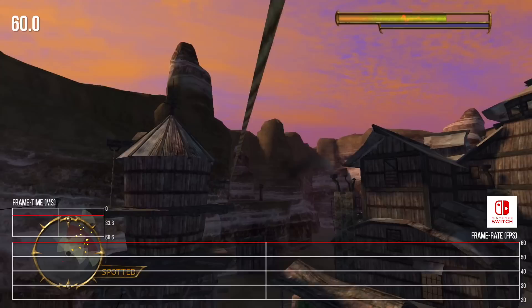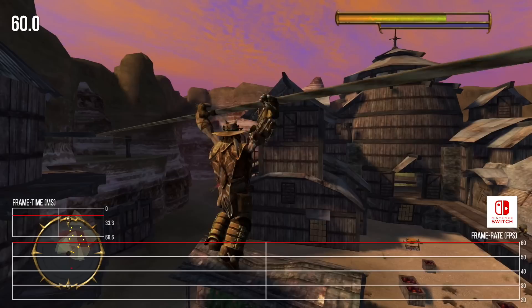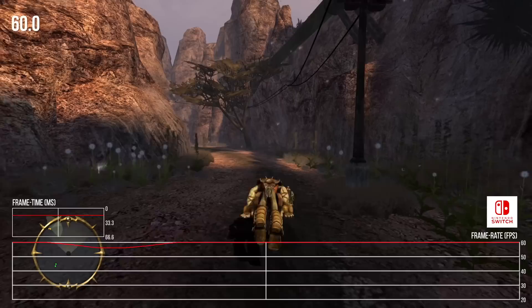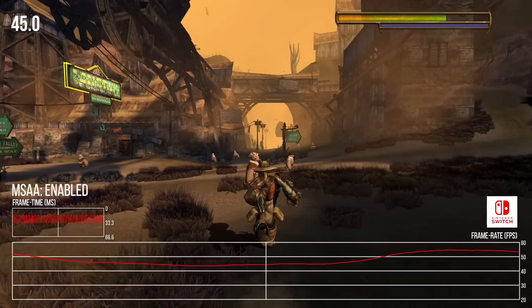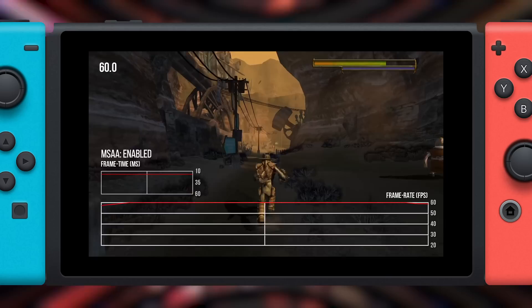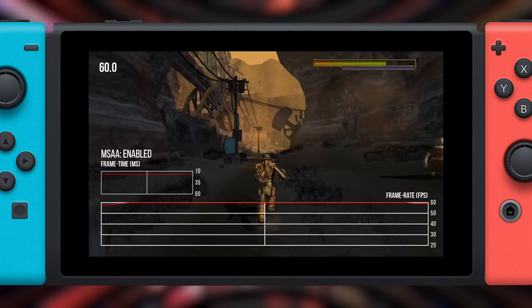So let's quickly review. Docked mode with FXAA or no anti-aliasing is generally very stable and hits 60 frames per second most of the time. There are still dips as you play, just like on PS3, though the dips are not as significant — so it's an improvement overall. MSAA has a huge impact in docked mode and I don't recommend it unless a 30 fps cap is implemented in a later patch. In portable mode, however, MSAA is much more usable and doesn't have nearly the same impact on frame rate. FXAA is still smoother, but the gap is significantly reduced.